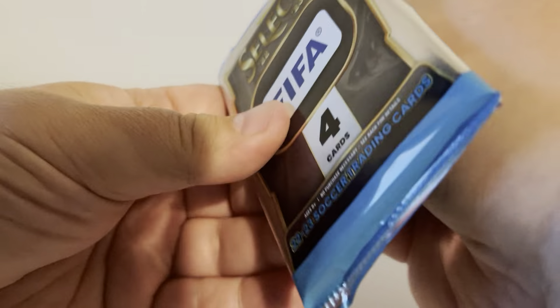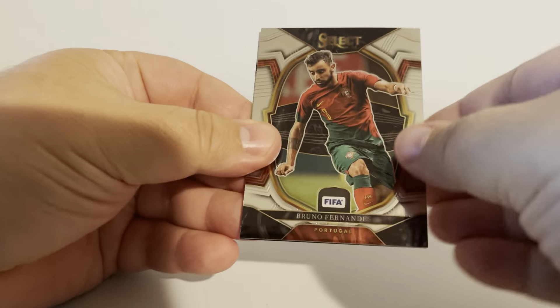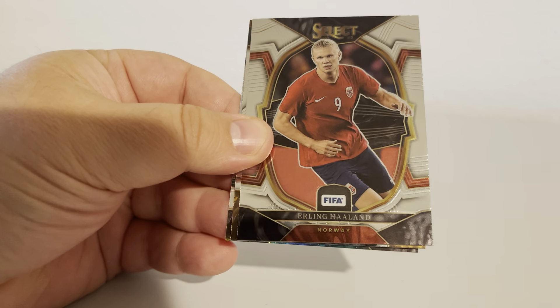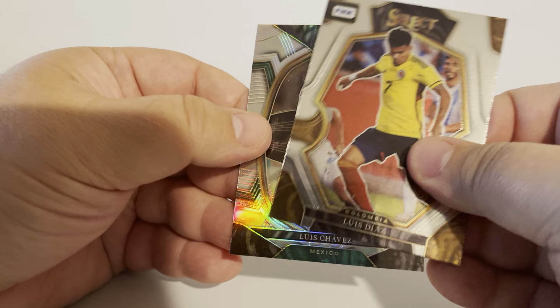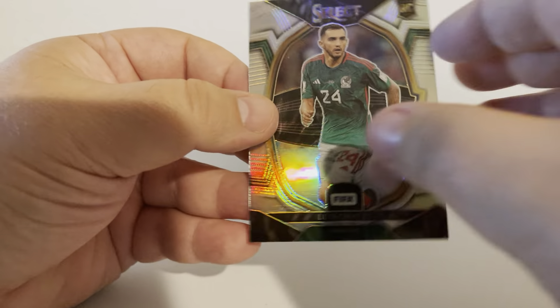Last pack — this is your last chance, box three. We got to see something here. Bruno Fernandes, Erling Haaland, Luis Diaz, and Luis Chavez from Mexico on the rookie Terrace level.